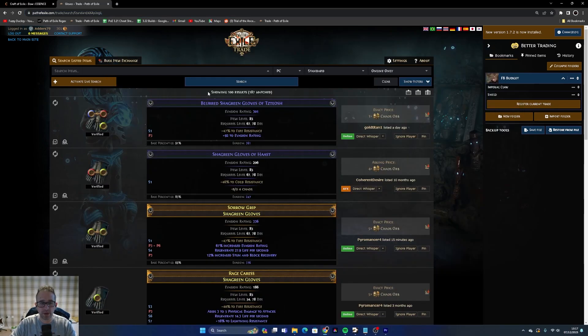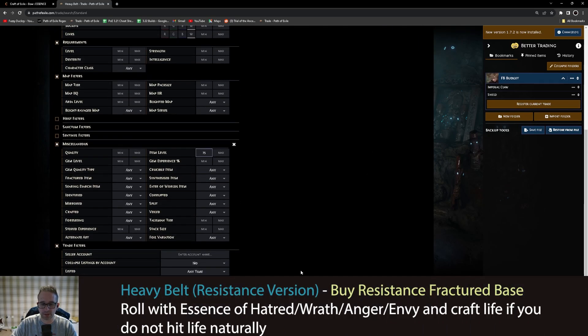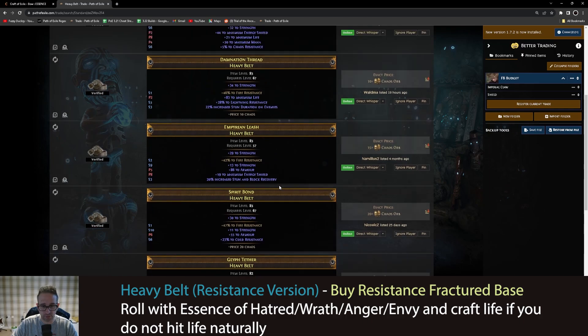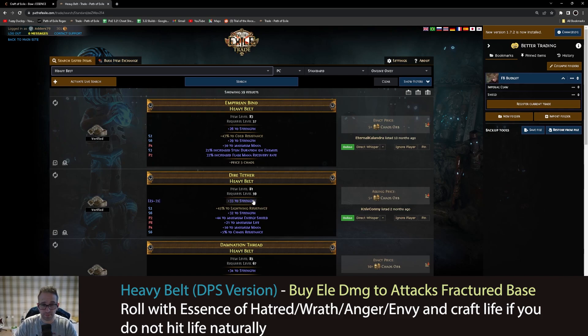For the belt, change the search to Heavy Belt and keep the same resistance stats. Even in standard there are cheap ones. The issue with belts is you can only craft up to 55 life on them. So if you want big life, hit a resistance essence until you roll high life naturally, then settle. Alternatively, spam another resistance essence until you hit either strength or another resistance mod, then craft life. If you hit life naturally you can then craft elemental damage with attacks on the prefix instead. It's very straightforward.